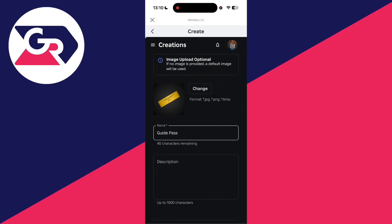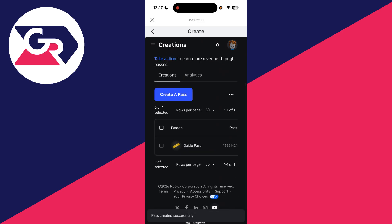You can optionally add an image and a description. Then press Create Pass and there it is. Now we need to put it on sale — tap on it, and you may need to tap it twice.